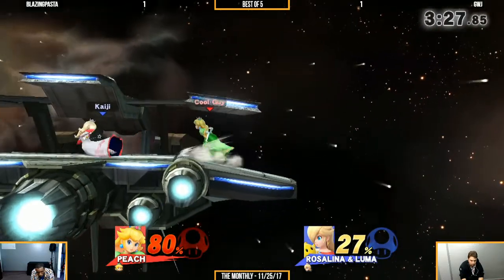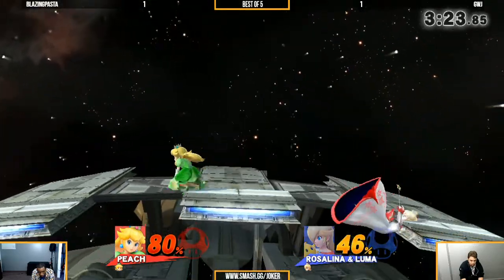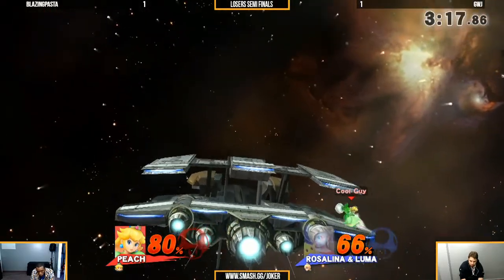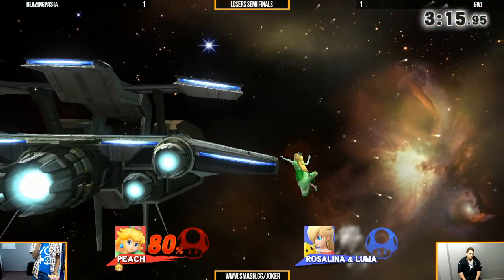It separates — it's kind of like how Peach deals with the Ice Climbers matchup in Melee, where she just needs to separate the two and then she's got so many good tools. Forward air deep for that forward air. Pasta moving ahead in this loser's semi-finals, up 2-1.